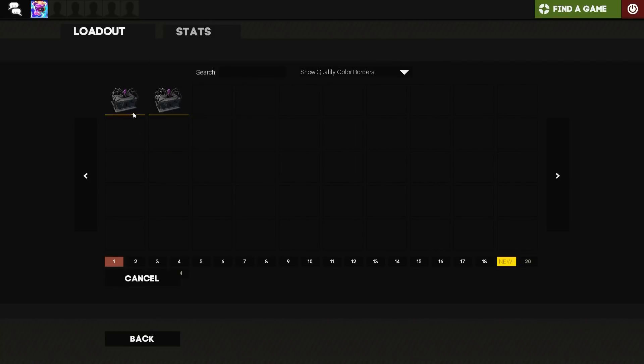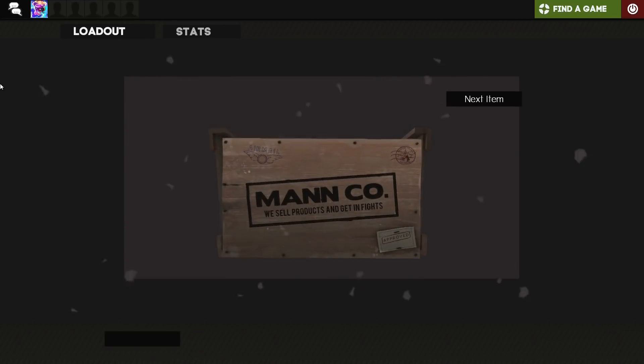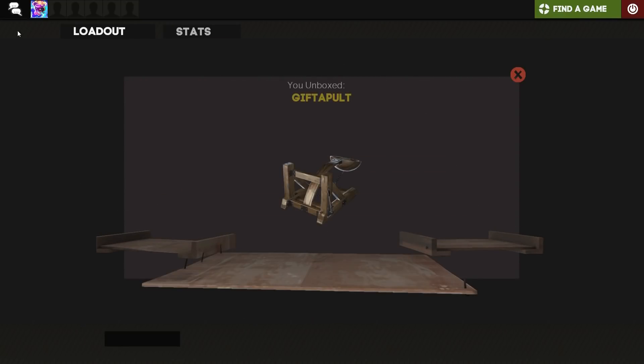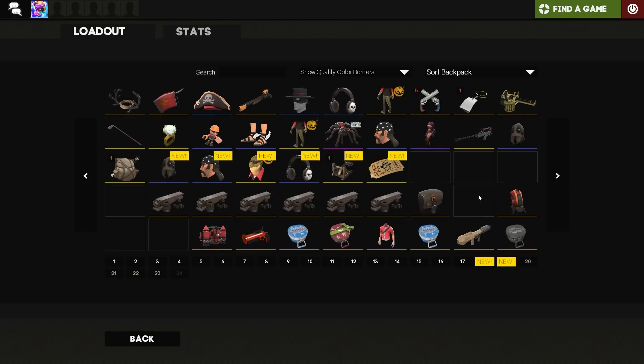Now we're gonna go for my last case. I've got two items — Strange Good Beats and the Gift of Pulp. Should have picked the other case!